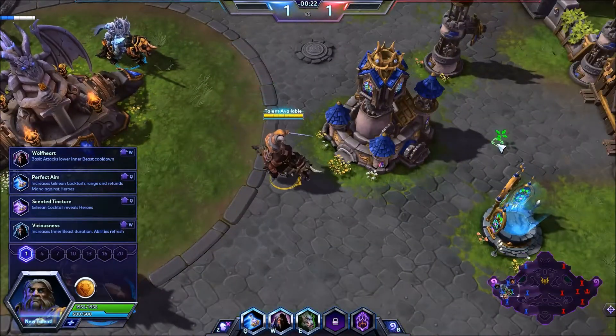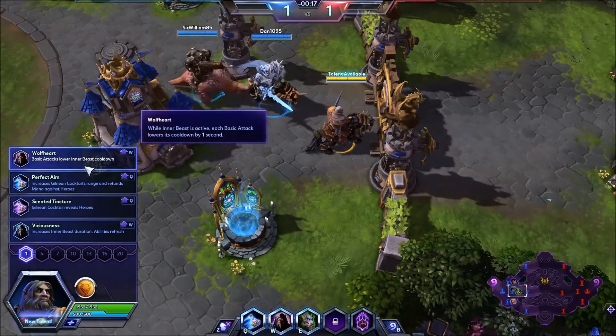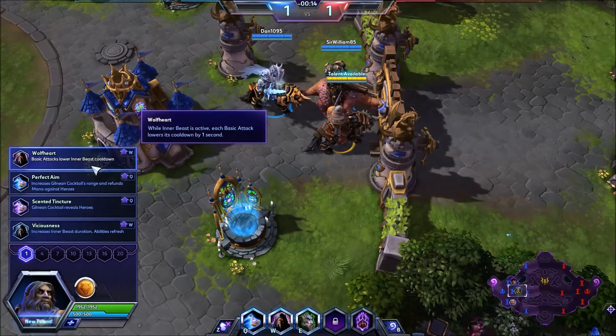Okay, so we're going to go over the talents really, really fast, and then we're going to go over his basic abilities. The first tier talents: Wolf Heart, Basic Attacks, Basic Attacks Lower, Inner Beast Cooldown.